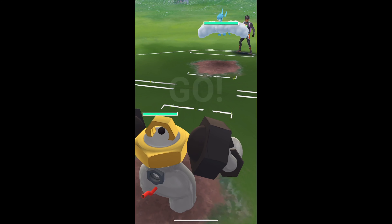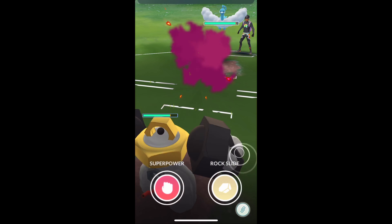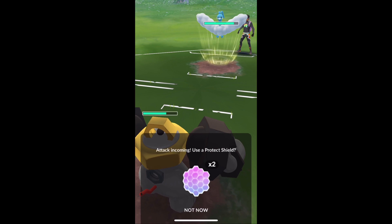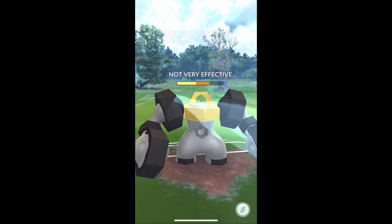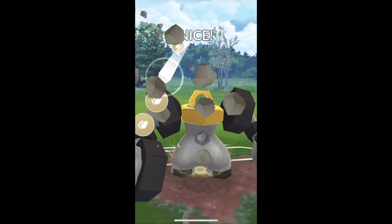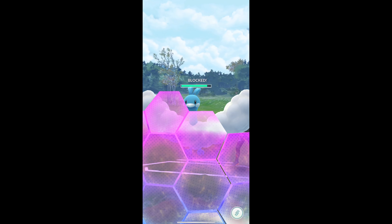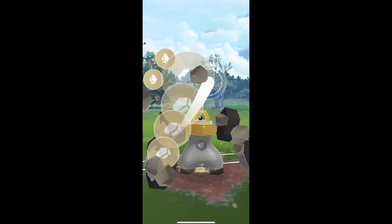Here we go — Altaria versus Melmetal. We're just gonna farm it up and what I expect is the switch. You don't see a switch here, so we're gonna go for the rock slide. There's the rock slide. We're gonna get that off and let's see how much this actually does. They decide to block and then we're gonna rock slide again.